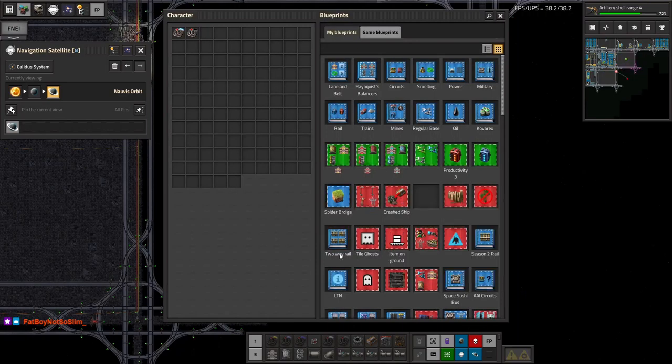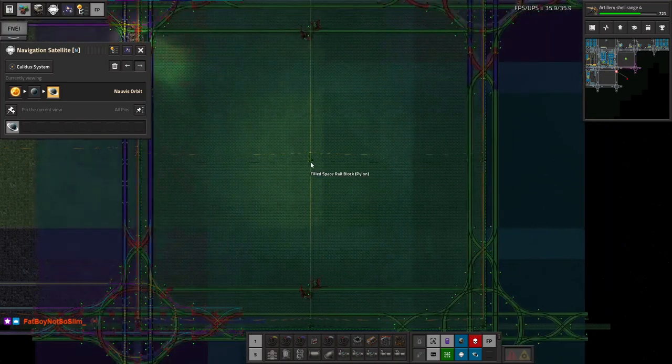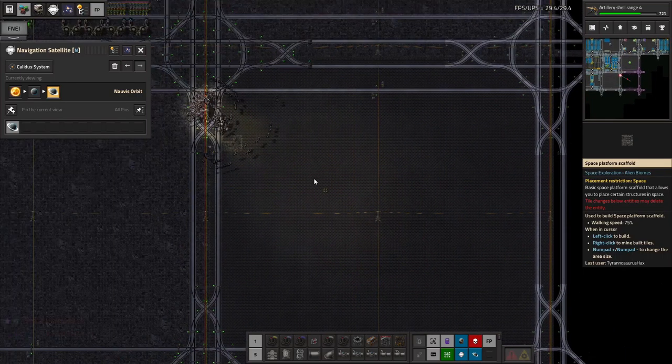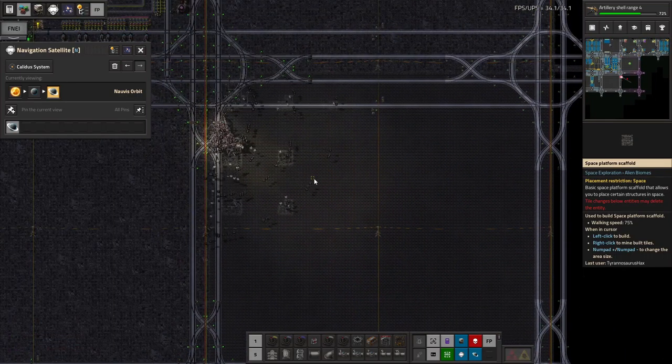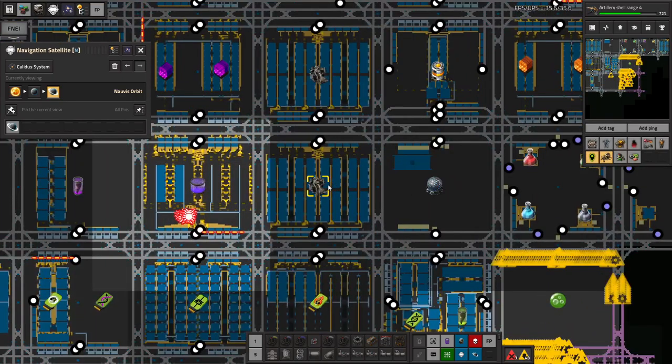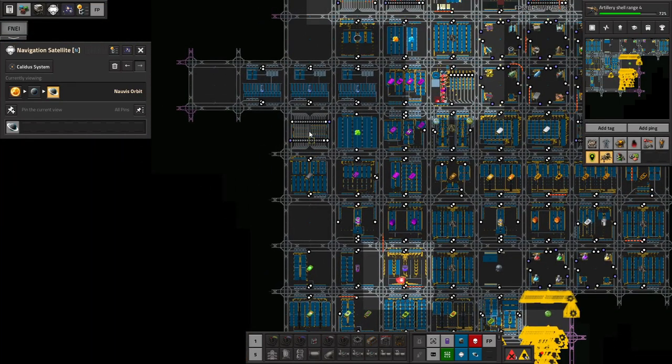Fatboy not so slim, good to see you again, welcome, hope you're doing well. Seems we forgot to lay out some scaffolding blueprints. Let's do that now.